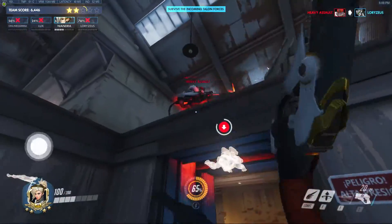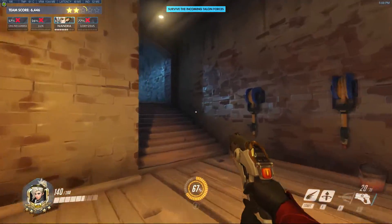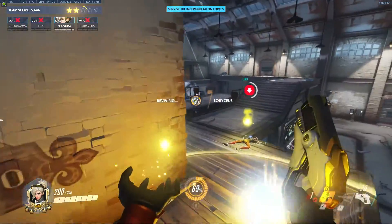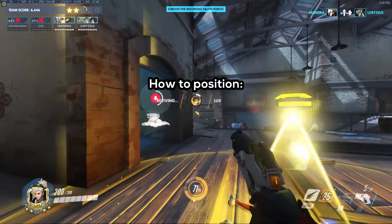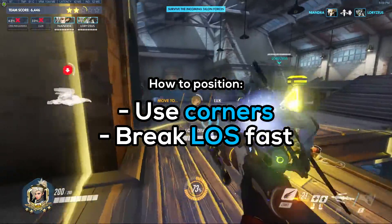Mercy is absolutely the glue that holds this team together. If Mercy dies, there's a good chance it's just over, but if things do look hopeful, move your camera around and consider relaying any important information back to the team, like enemy locations. For the most part, positioning in this game mode is just using corners and being able to hastily break line of sight when enemies are attacking you.